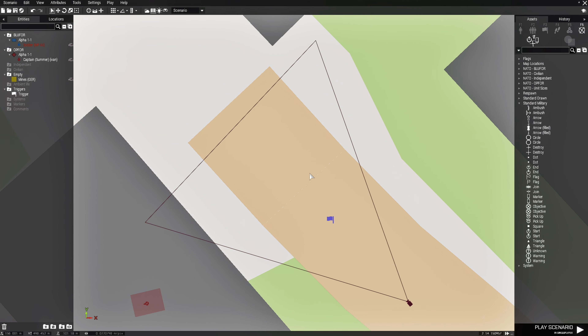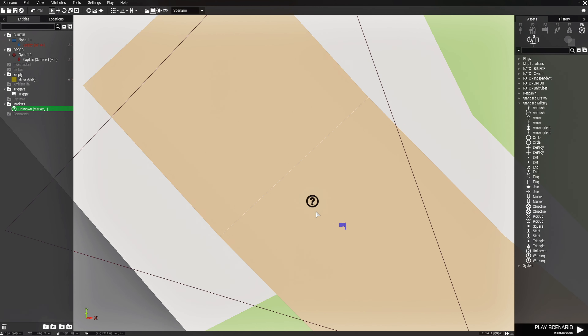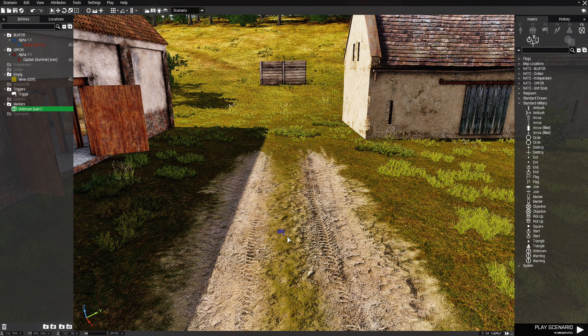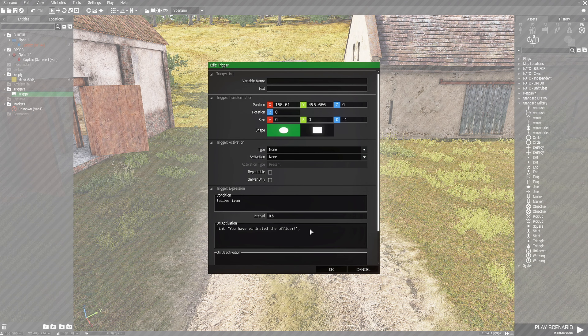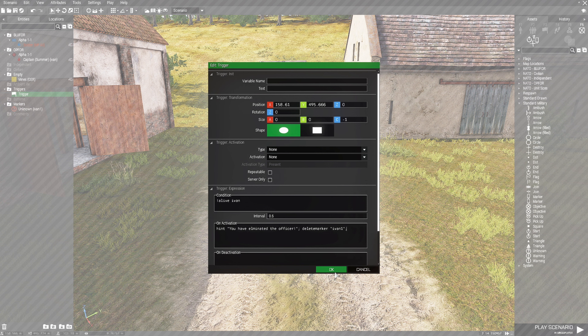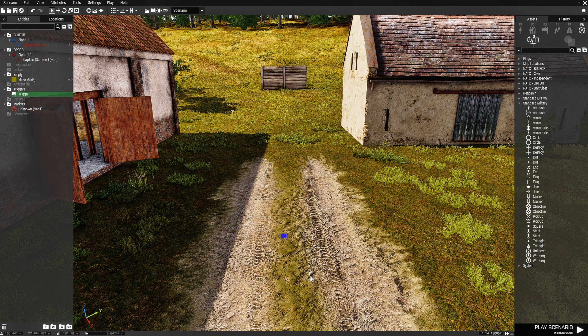Next, go to F6 Markers. Scroll in and choose an unknown marker with the question mark, place it right about here. Double-click it and name this marker 'ivan1', then change the color to red. Hit OK. Now go back to the trigger, edit it, and after the hint add: delete marker space quote 'ivan1' end quote, semicolon. Hit OK.